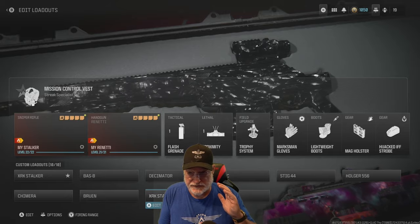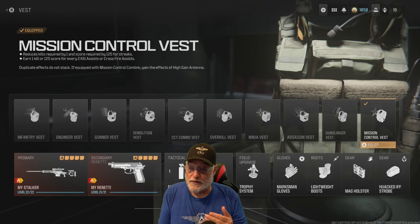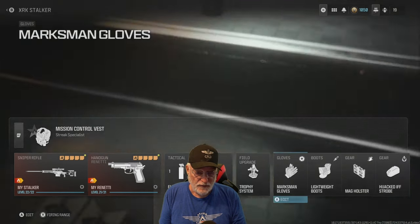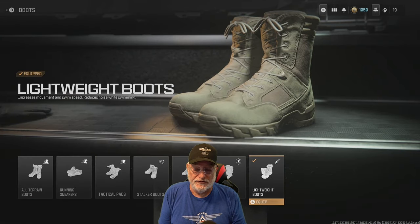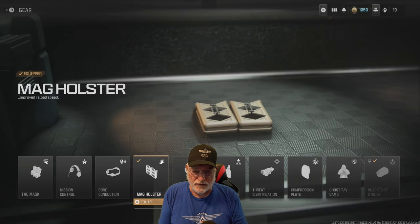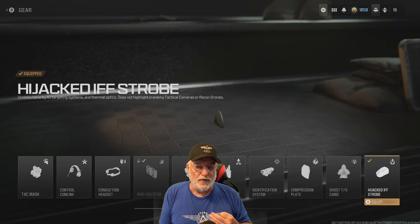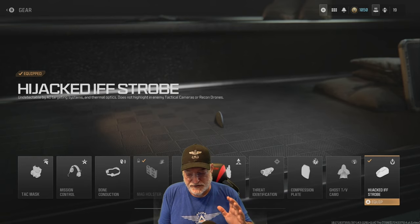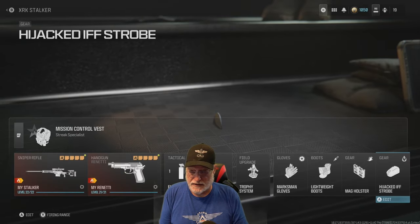The second build uses the Entlass. But before we get into that, let's go to the Mission Control Vest — that reduces the kills needed for streaks, which is important in public matches. Looking at the perks: Marksman Gloves give you reduced sway and flinch during aim down sight. Lightweight Boots increases your movement speed because it's all about moving fast. You can also go with Running Sneakers, but that's only good for the tac sprint. The Mag Holster improves your reload speed, which is very important in private and public snipers only matches. Finally, the Hack IFF Strobe — the absolute gold piece hidden among the clutter — keeps those VTOLs, Overwatch helicopters, and turrets from seeing you and firing on you. You also can't be seen by tactical cameras or recon drones.